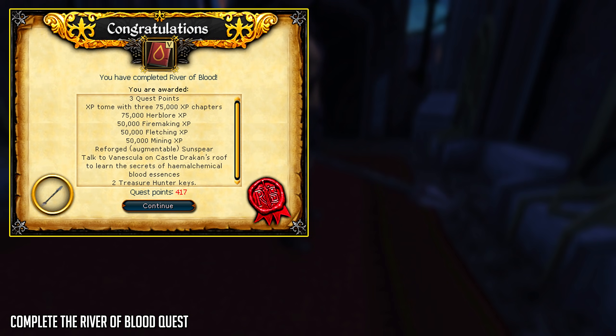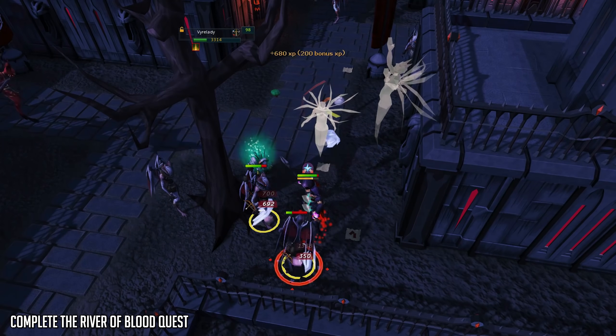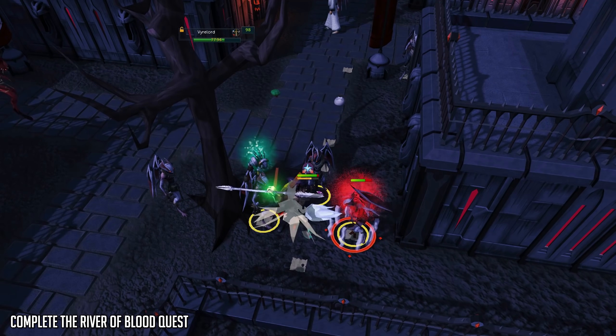Next up, we have unlocking Varywatches and the Reforged Sunspear, gained by completing the River of Blood quest. The River of Blood quest is a long vampire questline that is quite annoying and tedious to do, although you might enjoy the lore. By completing the quest you will have the Reforged Sunspear, which is a tribrid tier 78 weapon, meaning you can switch between different combat styles - ranged, magic, and melee - as you wish.